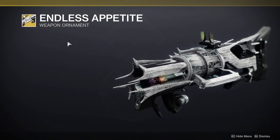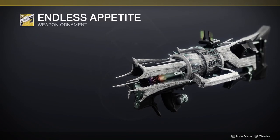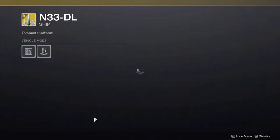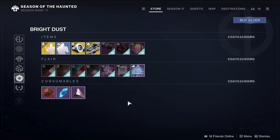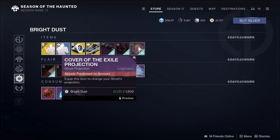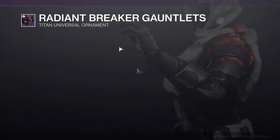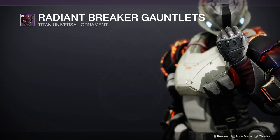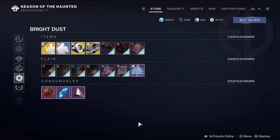We have the Endless Appetite ornament for the Worm gun — I like the moving part on it, and I may actually pick this up. Maybe The Needle, which is a ship — it looks cool. As for other items, we have Cover of the Exile projection, and Radiant Breaker Gauntlets, which are the new ornaments from the Solar 3.0 armor. It's really cool. I really, really like this armor set — I'm excited to grab the whole thing.